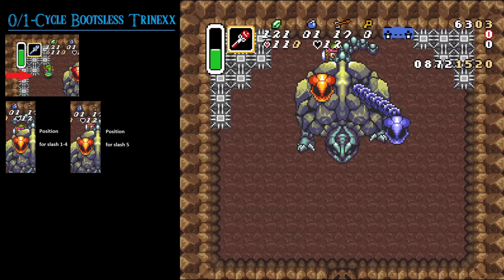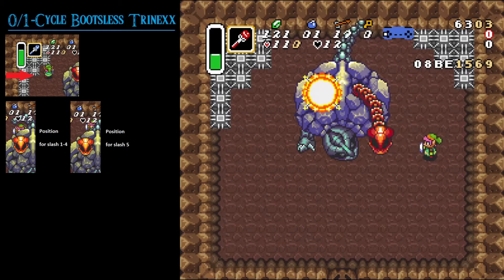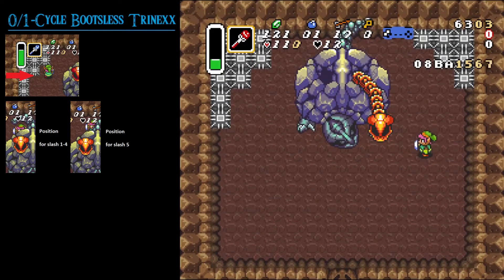Now comes the RNG part. In this case we have bad ice head RNG and also bad Trinex movement RNG, and still we get a one cycle. With your fire rod in hand, you want to hit the ice head as far up-right as possible, but in this case we have to hit it pretty far down-left. When you shoot the fire rod for the first time, walk to the right side regardless of whether you hit the ice head or not. If you hit the shot, you can go and slash Trinex mostly two times before reusing the fire rod for the last three slashes to finish phase one.